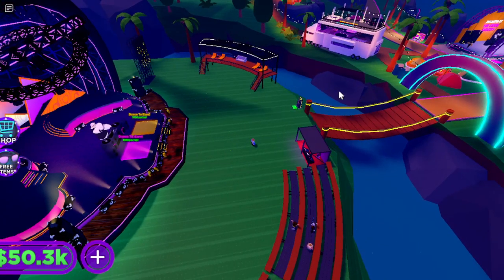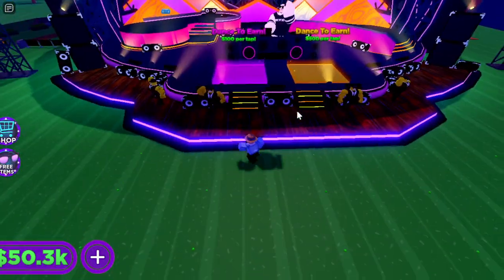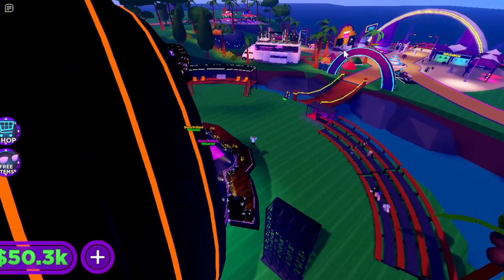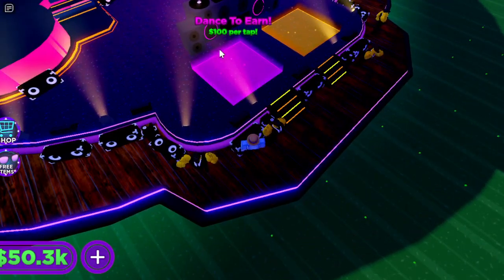You have to unlock the RV in the food court to get to this area. This is the main stage — not the stage over there where you're earning 50 to dance, but the main stage where you're earning 100.